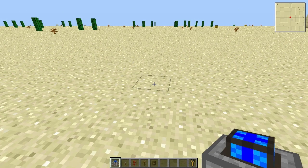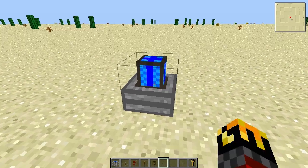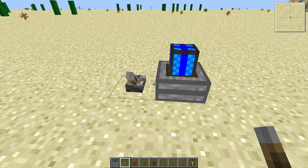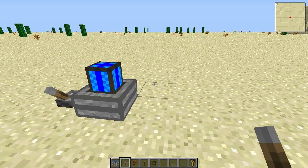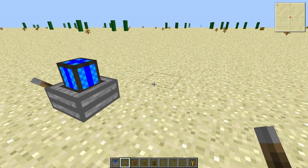All BuildCraft-compatible engines work in similar ways. They require a fuel source — in this case, some kind of solid, burnable fuel. They require a redstone signal to tell them when to activate. And they require something to output the power into, either a BuildCraft-compatible device directly, or into wooden pipes.